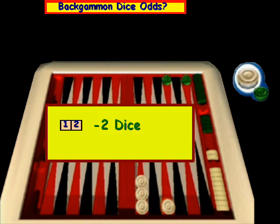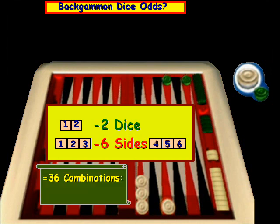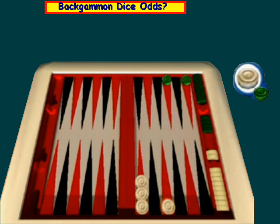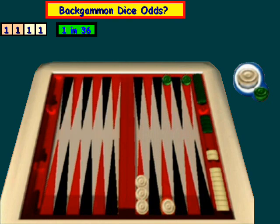There are two dice, and we know that each die has six sides. So with six sides per die, there are 36 combinations total — we get that from six times six equals 36. The question is how many ways can we get each combination? If you roll two ones, which gives us four moves in this game, there's one way that can happen out of 36 combinations, which comes out to about 2.78%.